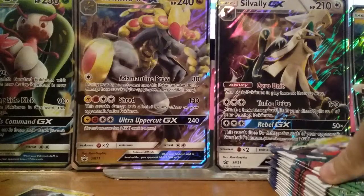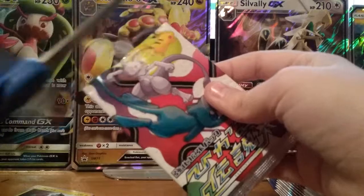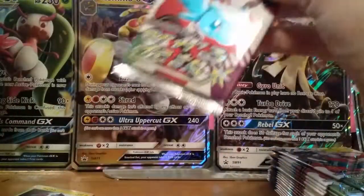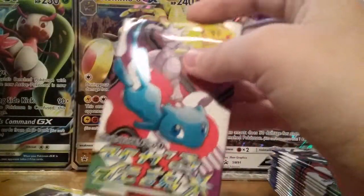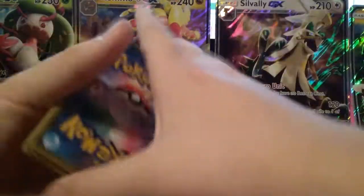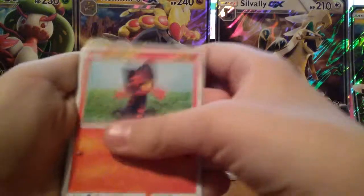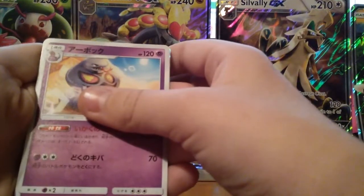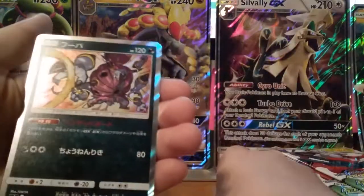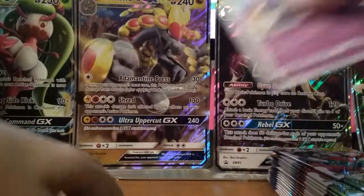I'm going to try to complete this set. I believe you're guaranteed two Shining cards per box, which is pretty sick. Second pack — Warp Energy, there's going to be two parts guys. Pikachu. Bulbasaur. Arbok. And a Hoopa Holographic. Pretty cool. That's two packs so far.